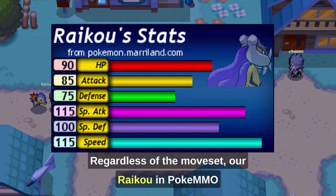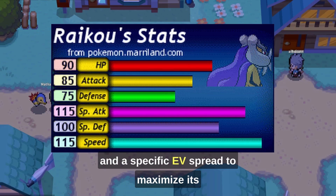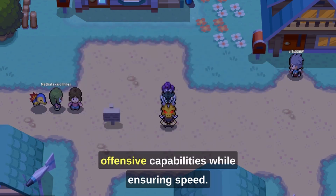Regardless of the moveset, our Raikou benefits from the Pressure ability, a Timid nature, and a specific EV spread to maximize its offensive capabilities while ensuring speed.